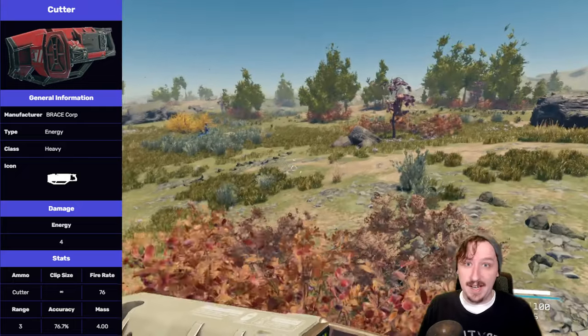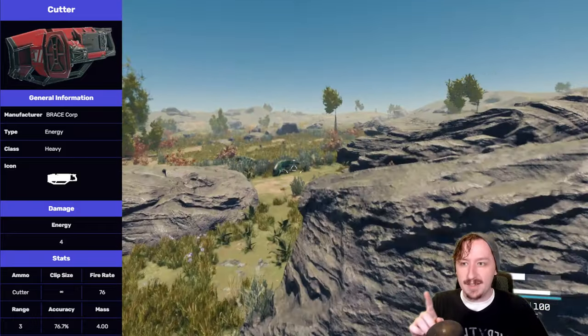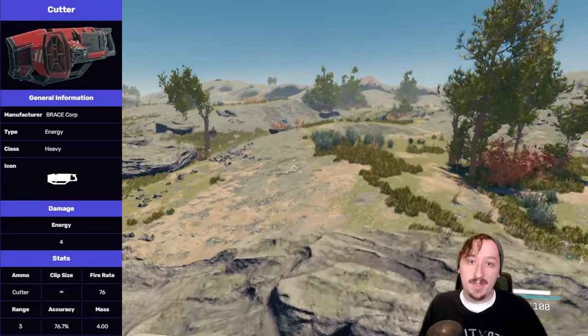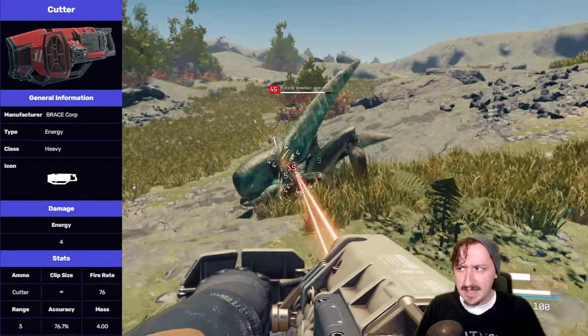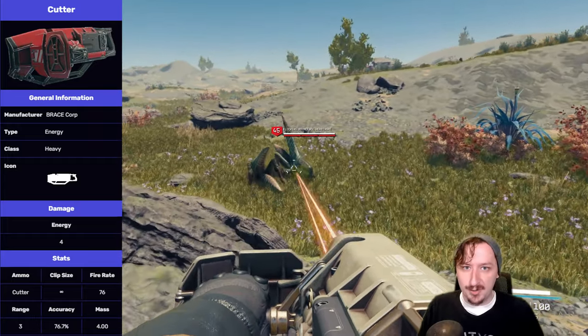The Cutter has infinite ammo. It technically has 100 charge and that charge refills itself, so you can still run out of charge and have to wait for it to fill back up. But for all intents and purposes, the Cutter has infinite ammo, which is pretty interesting. It also has a pretty high rate of fire because it deals tick damage with every hit, and it has very short range.